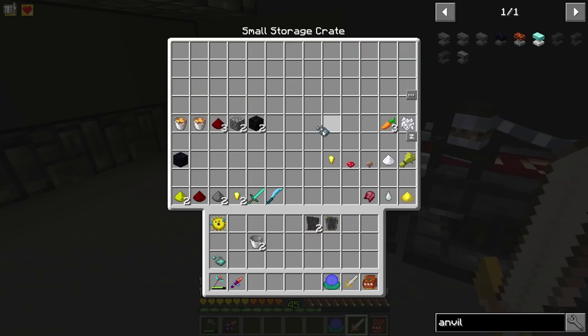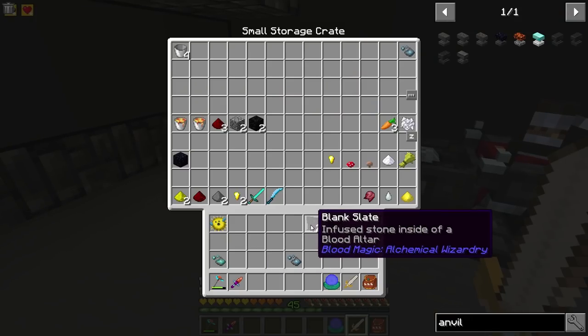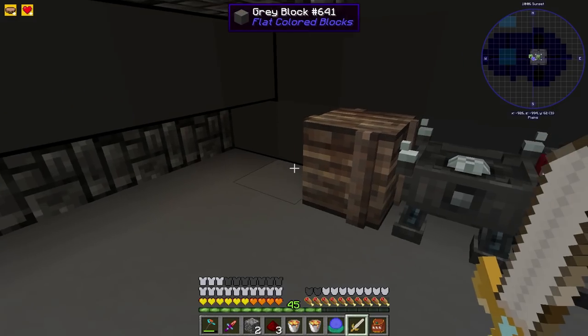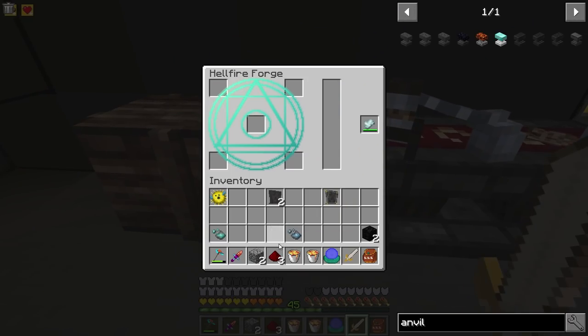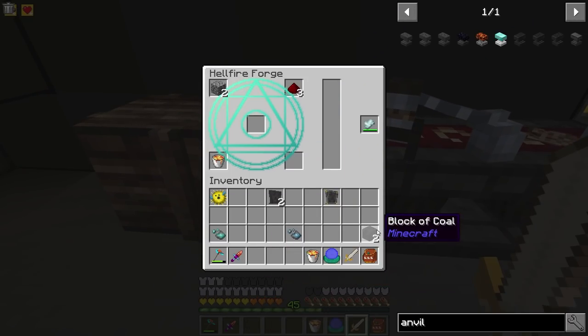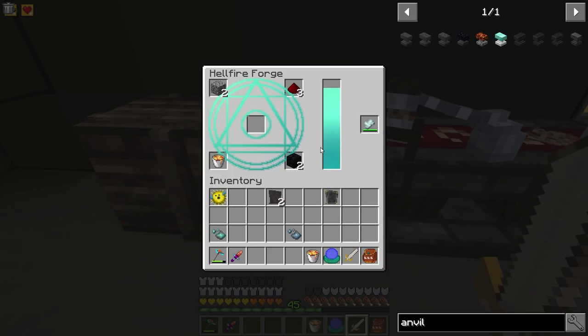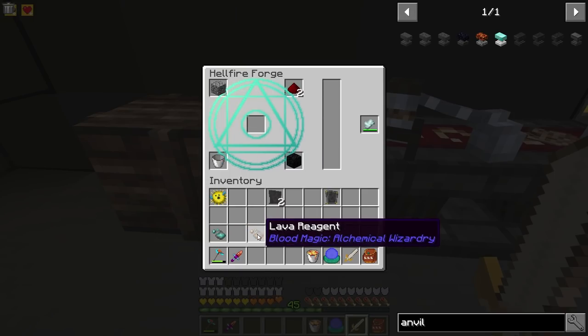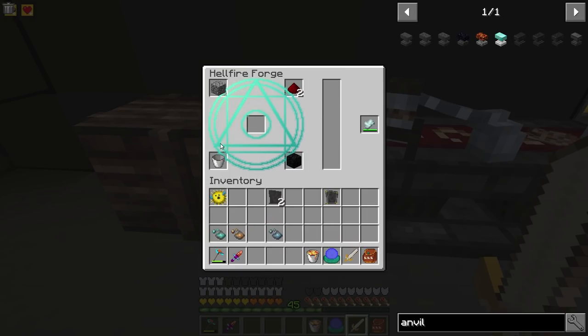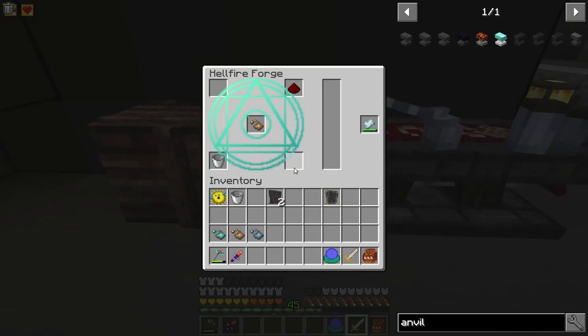Basically what the water sigil does is take a thousand blood out of your blood network and place water in the world, which is pretty cool. We are going to have to do the arcane ash crafting with that as well. What else do we need - I think this one is going to be for the lava sigil, which is the exact same thing as the last one. It places lava in the world for a thousand LP. So we've got our regents now.